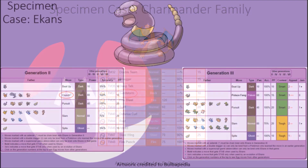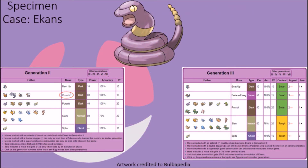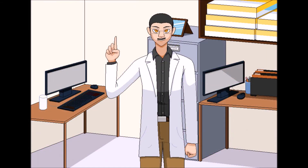In Pokémon Crystal, Ekans was able to learn the Crunch attack as an Egg Move, but this power was taken away from them starting with Generation 3. It is likely that the initial thought was that if they could learn Bite, then Crunch wasn't out of the question, but given that they lacked substantial fangs of any kind, having them learn a move that really requires a serious set of teeth probably seemed a bit too nonsensical, hence why it was removed in Generation 3. Even so, this was not the end for Crunch in the family, as its evolved form, Arbok, gained access to the attack starting in Generation 4.